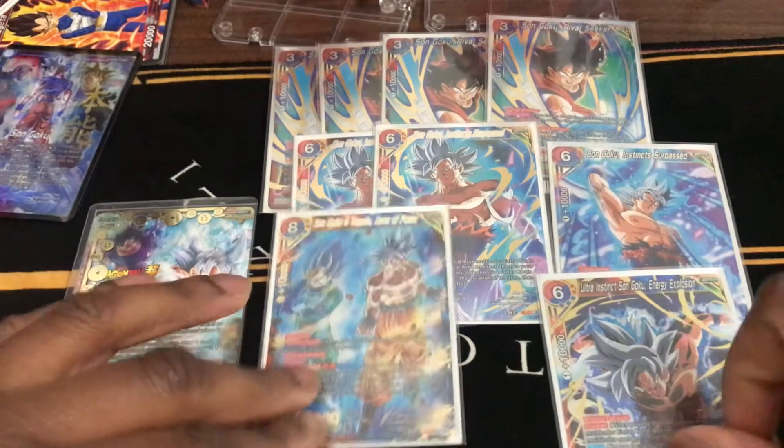However, if you're trying to go the aggro route by focusing on Instinct Surpassed, I would definitely replace Energy Explosion with another Sleepy Boy Technique or a Representative of Universe 7.